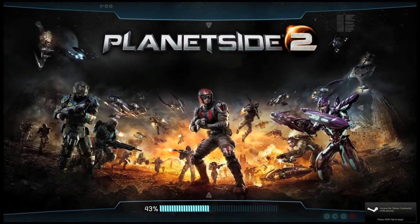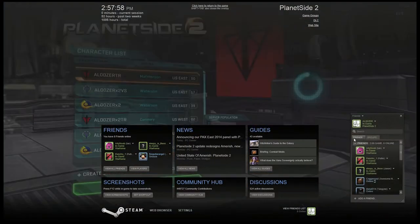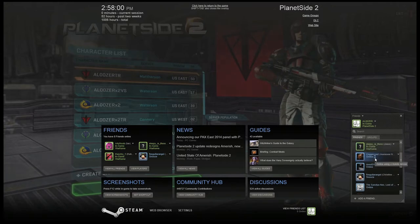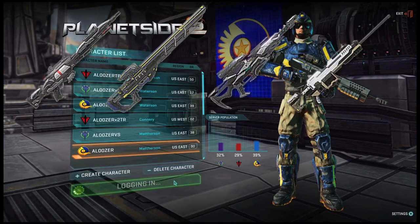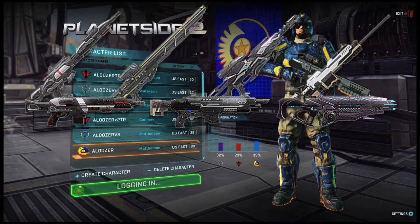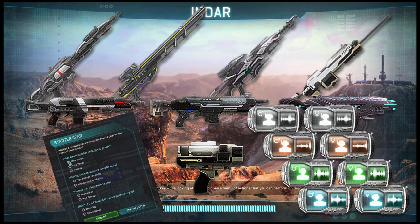Hello and welcome to an episode of Planetside 2: The More You Know, the series where I teach you tips, tricks, and give you updates about Planetside 2. Today we will be looking at the new updates that took place on February 27th and 28th in 2014. These updates include new sniper rifles, free guns and abilities, a survey, new spawn and revive mechanics, new audio, and more. Let's go through them!